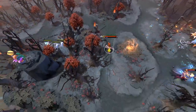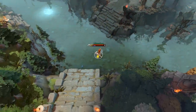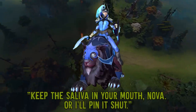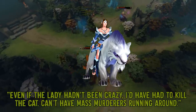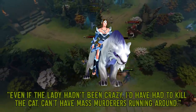She's also got a few hero responses based on the fact that she's a squirrel. For instance, she hates Nova and Sagan because they're cats, and Hoodwink is nothing more than furry prey to them. Her lines include: "Keep the saliva in your mouth, Nova, or I'll pin it shut," "I see you eyeing me, Sagan — not bloody likely," and "Even if the lady hadn't been crazy, I'd have had to kill the cat. Can't have mass murderers running around."